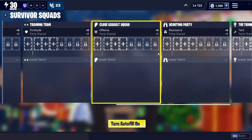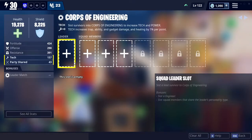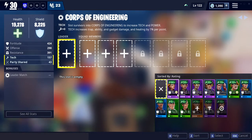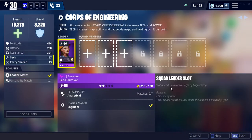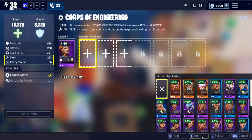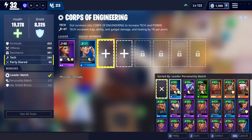And I still have five more. So, Corps of Engineering — this one has the symbol. I'm going to use that one, and then pick more with analytical.